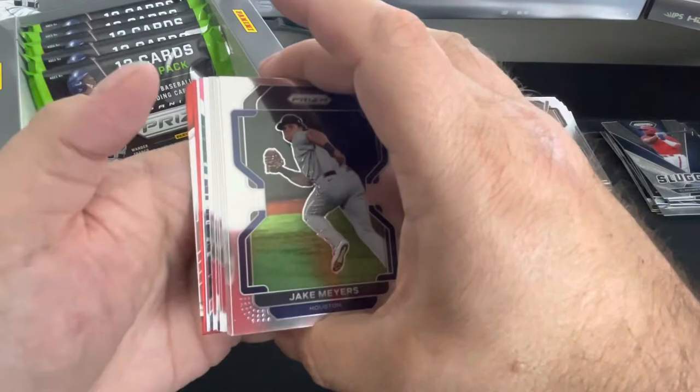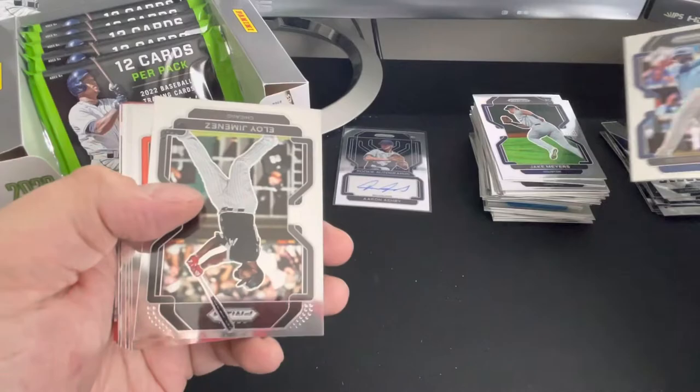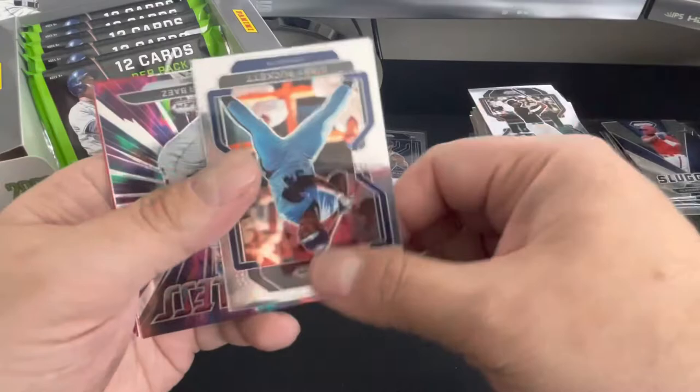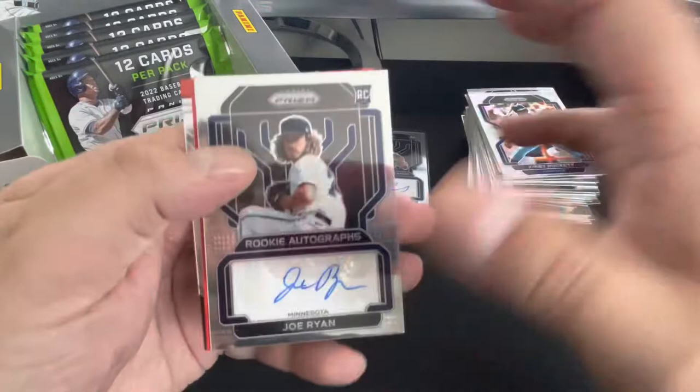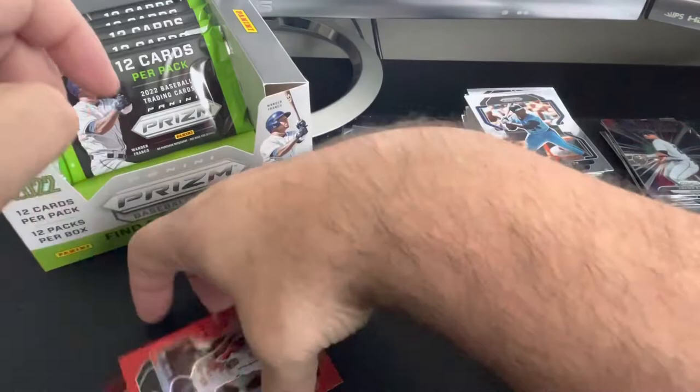Maybe a red in here. Jake Meyers, Valdy, there's another Bobby Witt — so we got a Bobby Witt pack here. Logan Webb, Zach Lother, Kirby Puckett — I like Kirby Puckett. Fearless, Javi Baez. And our next auto is a Joe Ryan. Pitcher auto — at least he's a good young rookie with some potential. Sed Mullins and Bogarts.